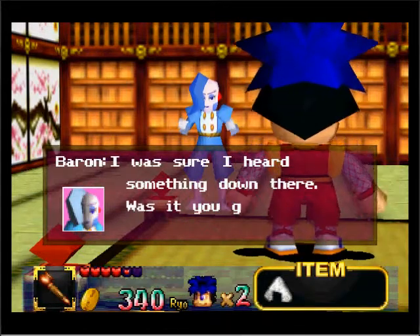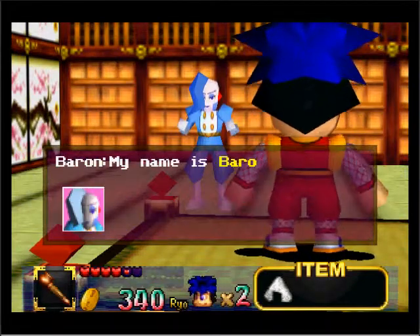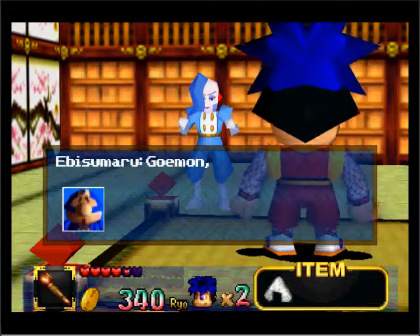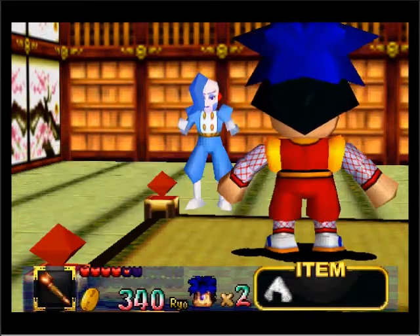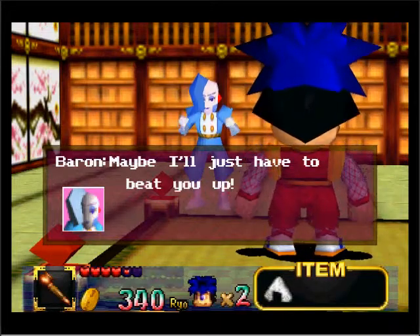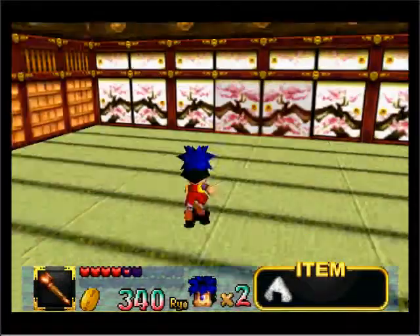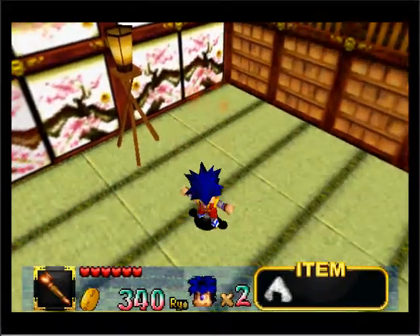So I was sure I heard something down there. A stranger appears — 'My name is Baron. I've come to make Oedo Castle a beautiful stage.' 'Stage? What do we need a stage for?' 'Goemon, this smells like danger to me. Why don't we just grab this weirdo by the throat and beat him up a bit?' 'Who are you calling weirdo?' I think some of these jokes may have been lost in translation — I don't see why 'who are you calling a weirdo' is funny.